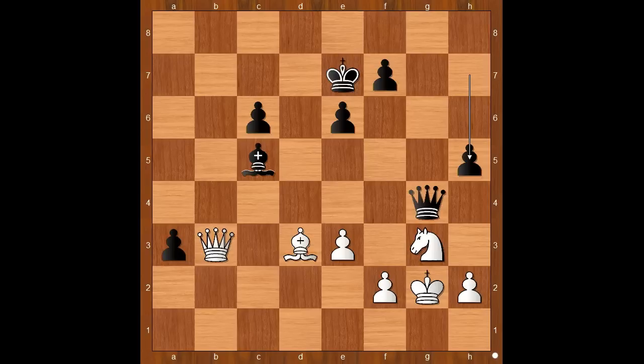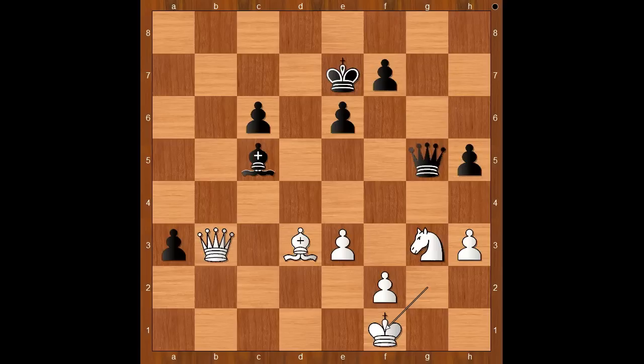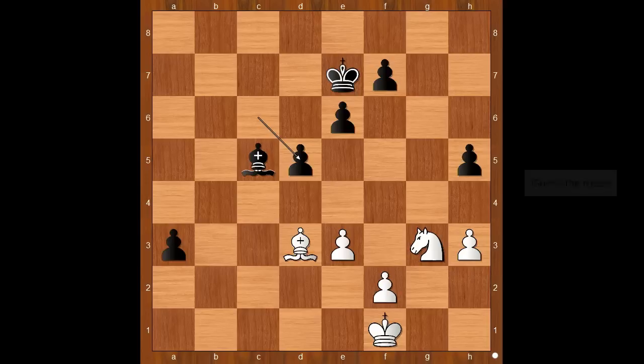King to g2 was played. h5 threatening h4, h3 attacking the queen. Queen to g5, king to f1, queen to d5, queen takes on d5. Another way to go was bishop to c4 and attack, queen to f3, h4. Back to our game — we have queen takes on d5, c takes on d5. White to move. What is the best move for white? Should white take the pawn on h5? Or maybe there is another move. Ding Liren played bishop to b1, just on time.